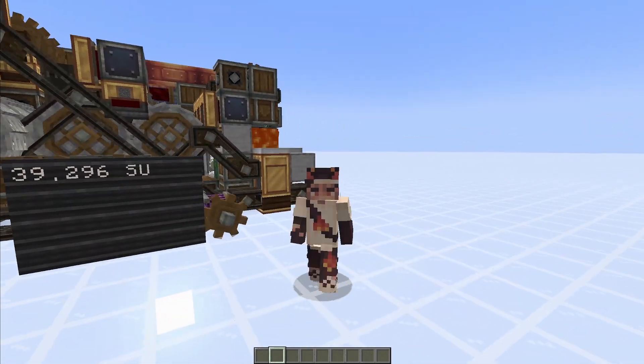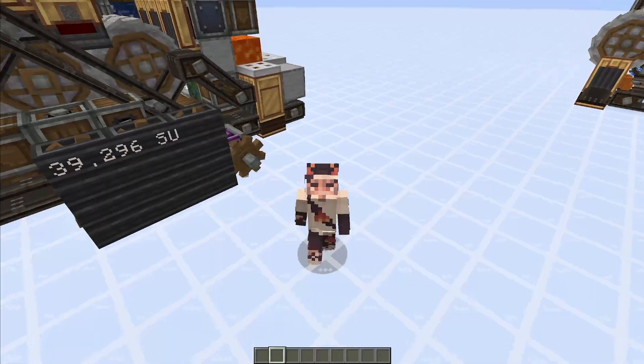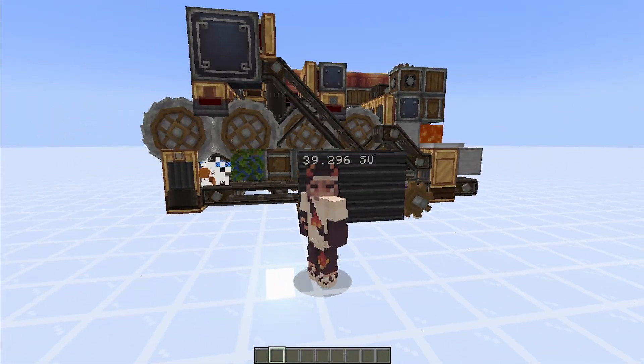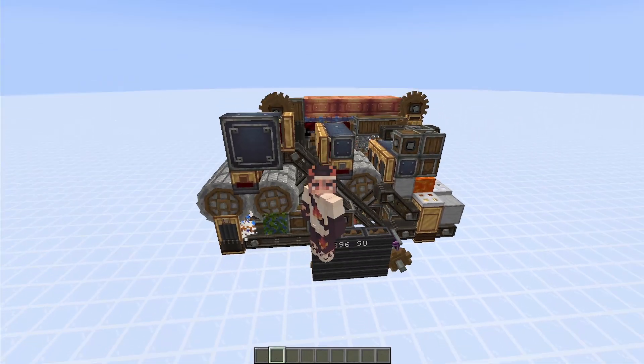Hello and welcome back to another Create Mod tutorial. Today we are going over the machines you see behind me, which are late game gold farms that produce about 500 gold ingots per hour. As you can see, they are quite complicated and big and use a bunch of late game items.